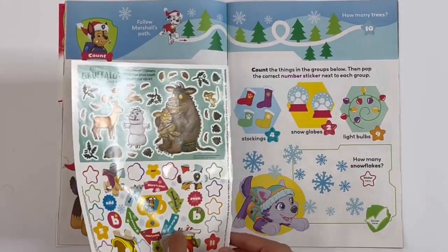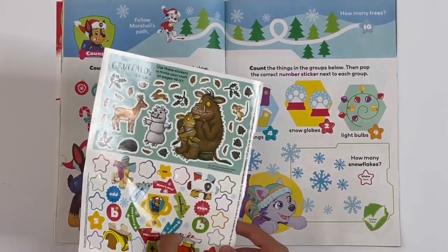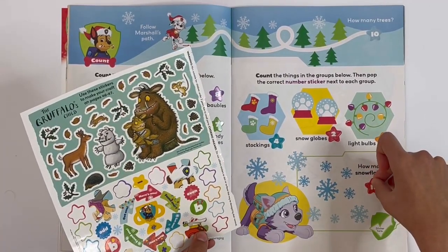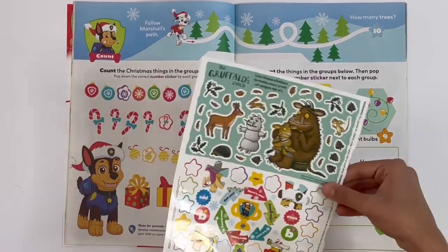And how many snowflakes are drifting next to Everest? There are eleven snowflakes.